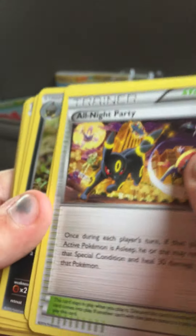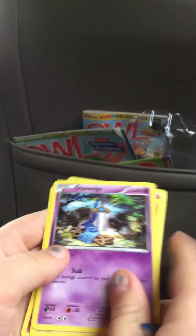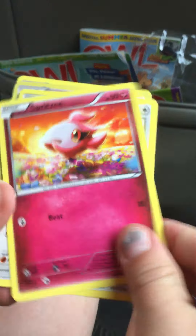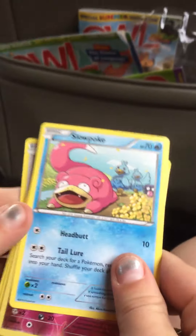Okay, so from Break Point I got an Alolan Party, a Gabite, a Munchlax, a Honedge, Inkay, Spritzee, Flabébé, Slowpoke, a reverse Cofagrigus, and Ninjask. Oh, dang it.